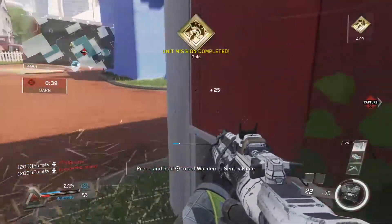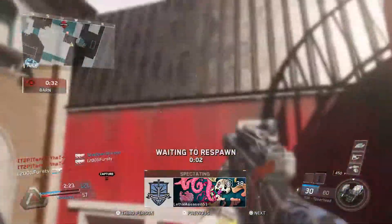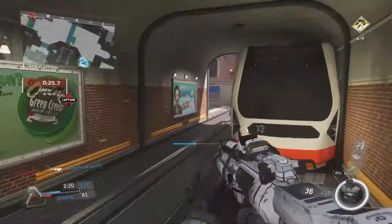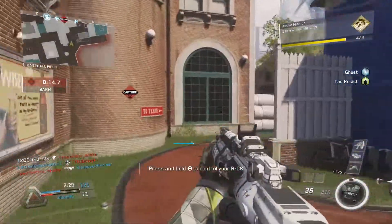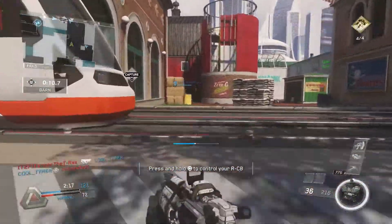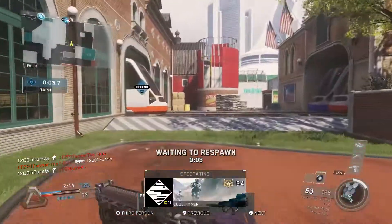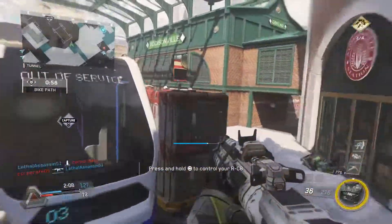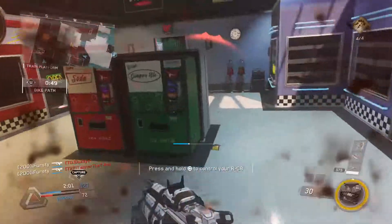In this gameplay I am using the String Theory variant. This variant doesn't give you many added attributes — the only reason I use it is because it reloads your magazine every time you get a double kill, which is very helpful for my aggressive play style. After I kill two people, I automatically have 30 bullets back in my magazine and I can just spray other enemies down. There are other variants like the Invective, which gives you more damage towards the feet but less damage to the head — that's a very OP variant if you aim more towards the feet. Quickdraw allows you to pull up your scope a lot faster, which is very key to winning gunfights.